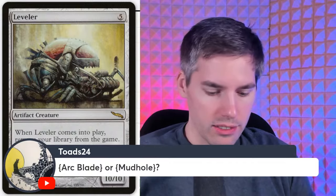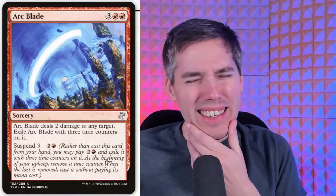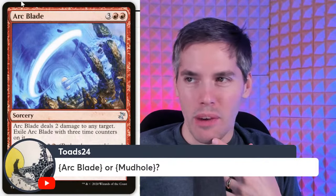Next is Arc Blade — a five mana sorcery that deals two damage to any target, then exiles Arc Blade with three time counters on it. It doesn't really exile anything else; it literally just exiles itself. I don't know if I really count that one. So that's another card — Mud Hole.